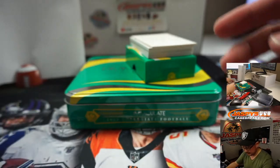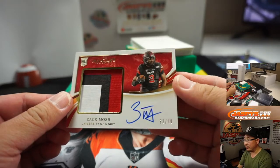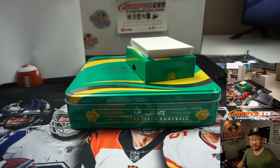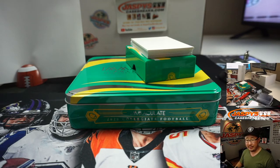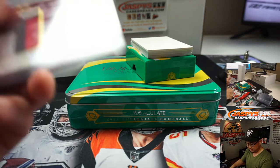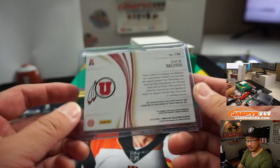There you go, Decons. Next up is Zach Moss — nice, three-color jersey and autograph, 33 out of 99. Where did Zach Moss end up? He's with the Bills, a third-round pick by the Bills — running back to go along with Devin Singletary, that could be a nice duo. That'll go to Daniel, number three.